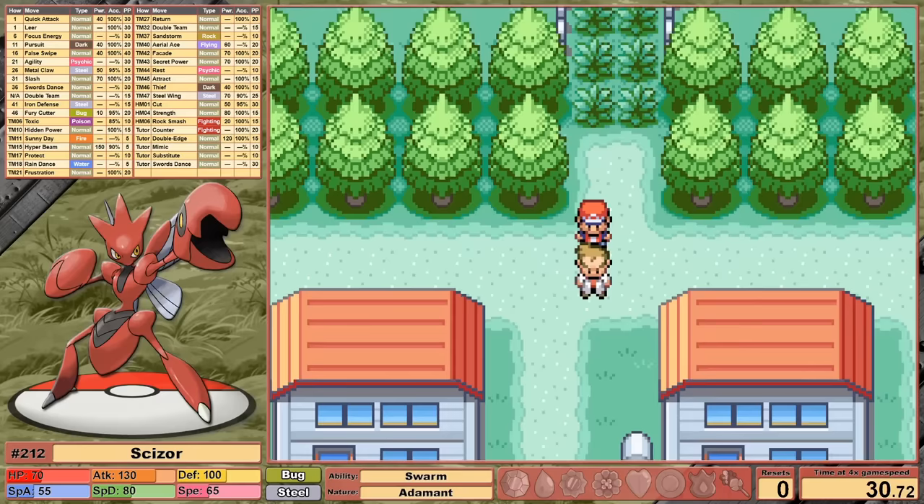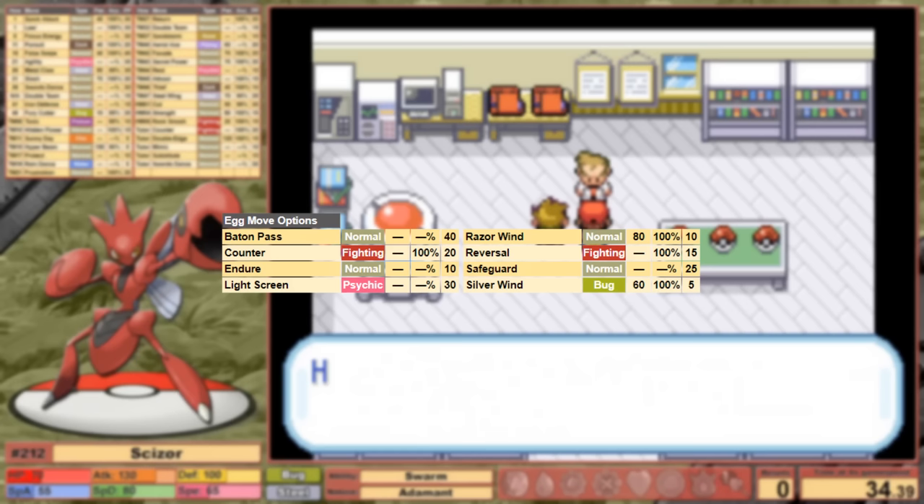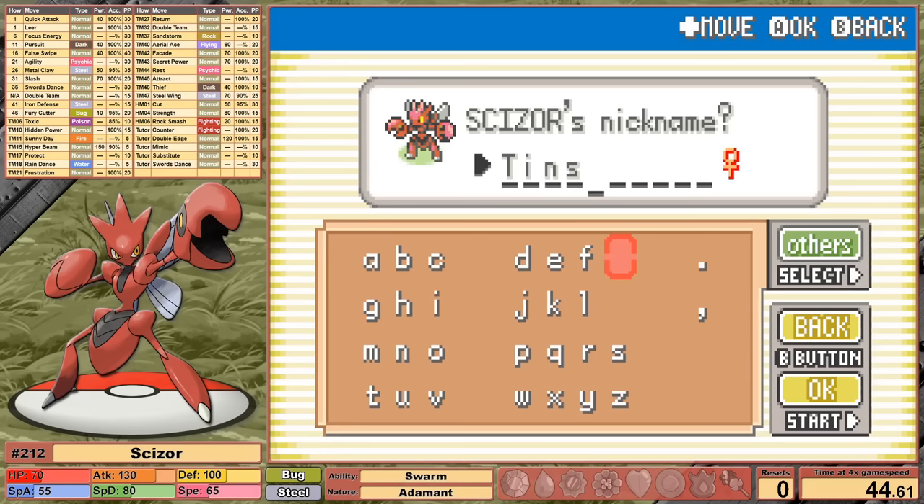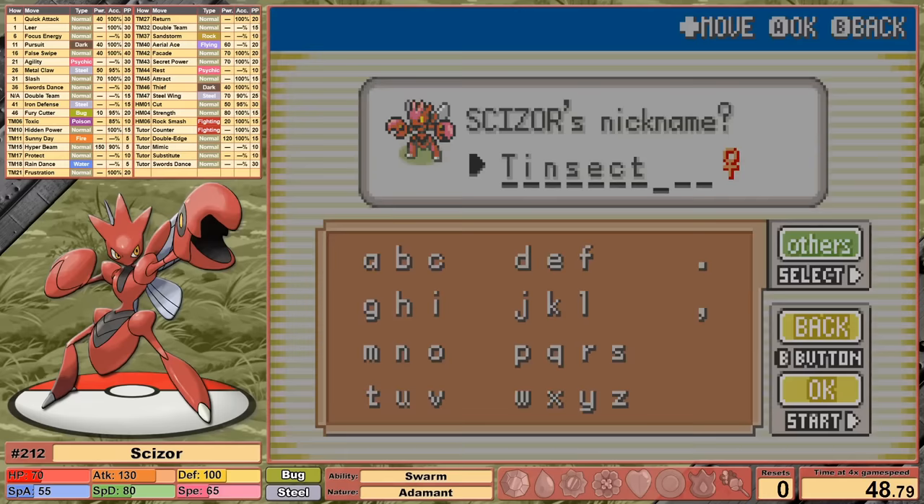Scizor is actually going to play quite differently in the early game compared to Hercules. For egg move options, Scizor gets quite a few more than Heracross. I was tempted by Silverwind, but given that the ability Technician doesn't exist until Generation 4, I have to stick with Swarm, which won't be doing much for us this run. As such, I see our best option being — just like with Scyther — Reversal. Reversal hits with a base power that's inversely proportional to your current HP: the more damage we take, the more damage Reversal will deal.